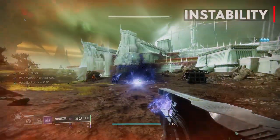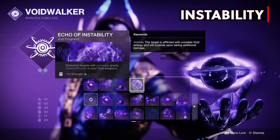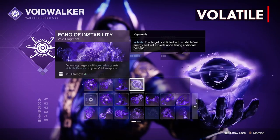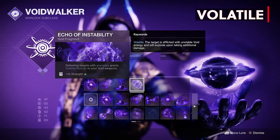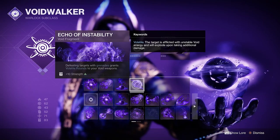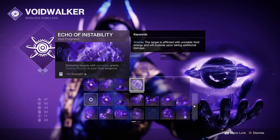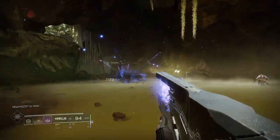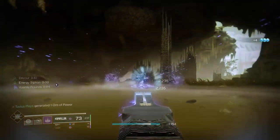And last, Echo of Instability — one of the newest ones after the Vow of the Disciple raid was completed. Defeating targets with grenades grants volatile rounds to your void weapons. Volatile is one of the new verbs introduced with Void 3.0. When you shoot an enemy with volatile rounds it becomes afflicted with unstable void energy and will explode after a few more shots, killing other enemies around it. Here's an example of what this combination of aspects and fragments does: if I throw a Vortex grenade at some enemies, damaging the targets will grant me melee energy. If the enemy dies, it will explode defeating other targets close by, grant me volatile rounds to my void weapon, and also Devour which will heal me.